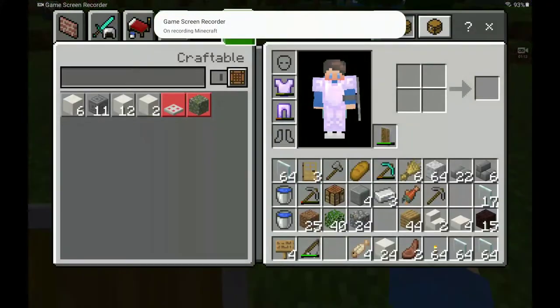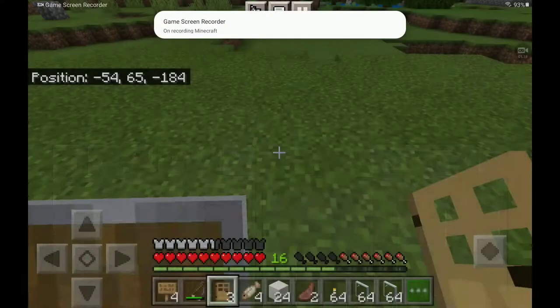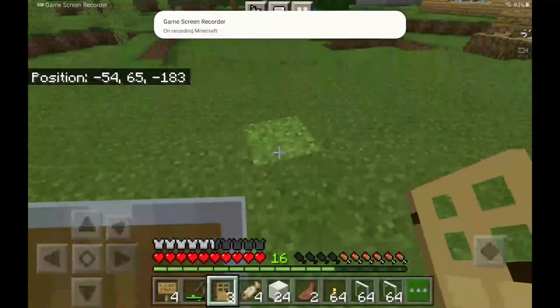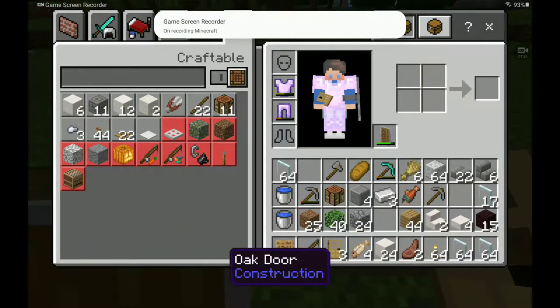I kind of want to have a little bit of a lead up to it. So I've got my doors here, but I don't know — I want it to be an open thing, so I don't really want to have doors.